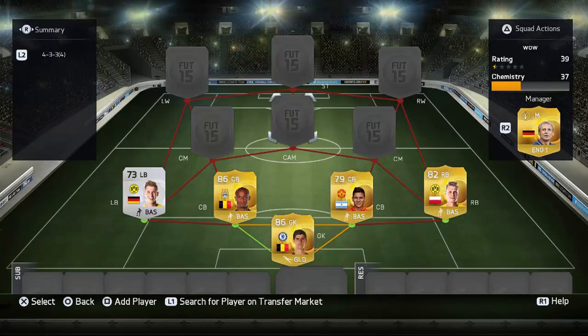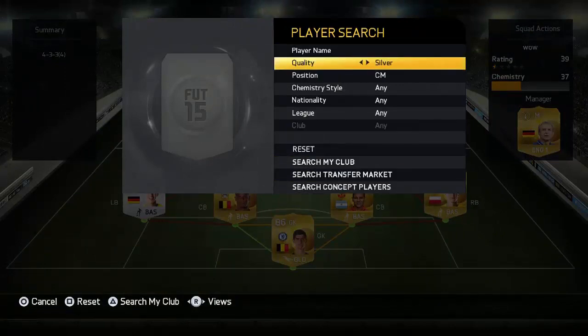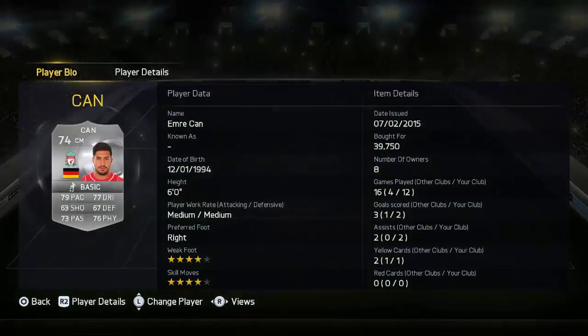The trio in midfield is probably something you haven't seen in a squad ever before. We're going back to silvers - we've got Emre Can as one of the CMs. This guy for a silver, like Derm, is just ridiculous. He feels like an 84-rated centre midfielder, not a 74-rated. Four-star skill moves. He's got two goals and two assists in 12 games.